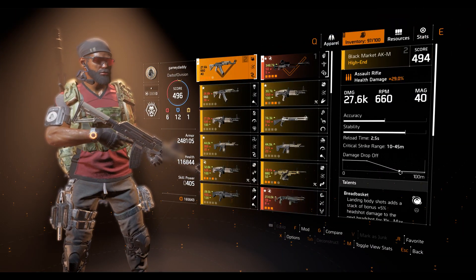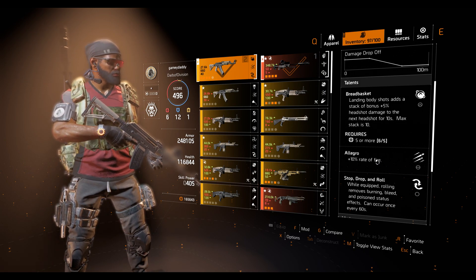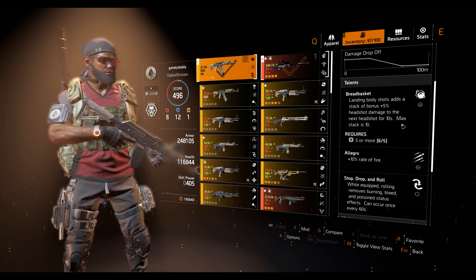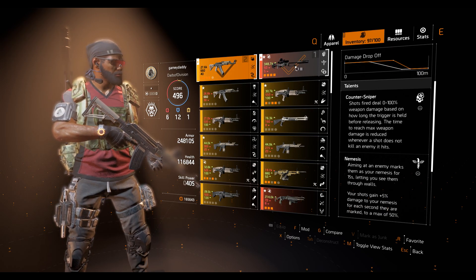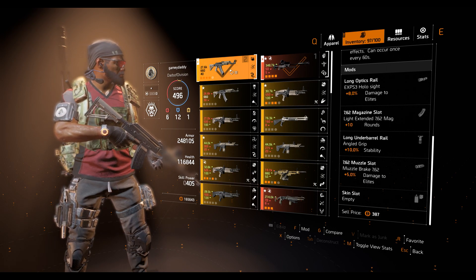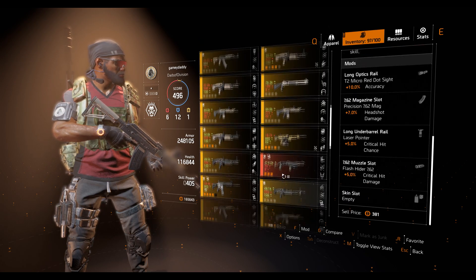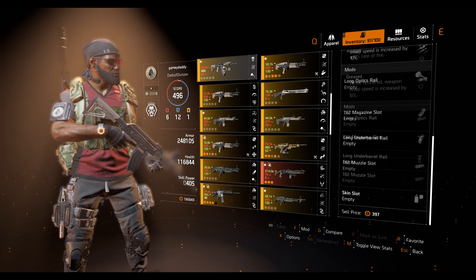My assault rifle is hitting much harder — I was surprised to see how hard I could hit with an assault rifle. For my weapon talent I use Breadbasket, which says landing body shots adds a stack of 5% headshot damage to the next headshot for 10 seconds, max stack is 10. I'm running some headshot augmentation using my Nemesis but I'm not entirely sure if the scope gives me that advantage, though I do see a counter on my scope when I zoom in. If it doesn't work, I'll ditch the Nemesis and use my Chatterbox to get a higher rate of fire — Allegro and high rate of fire does a pretty good job.